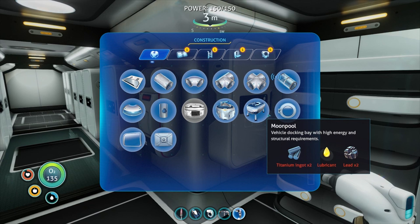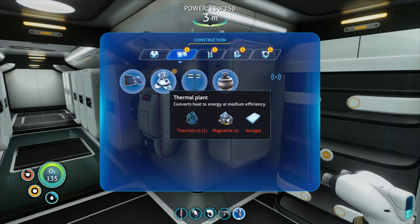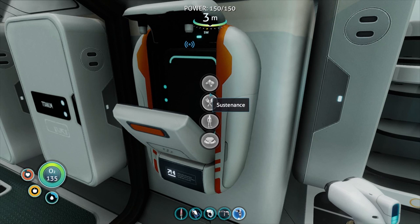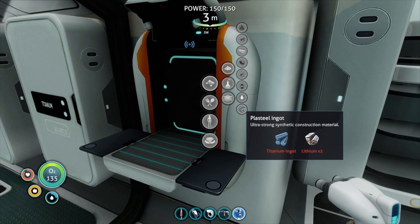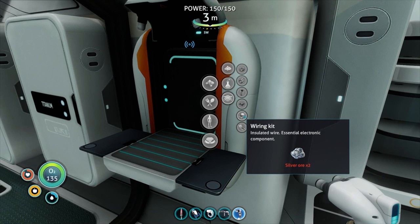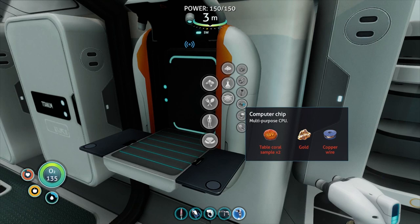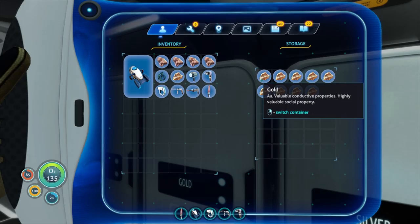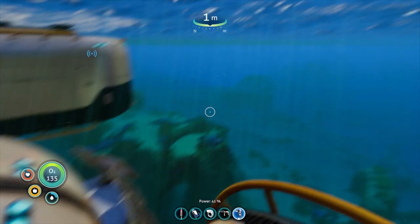What else do we have that's new? Scanner room. We'll want to get this multi-purpose room for sure sometime soon. Thermal plant. Vehicle upgrade console — building the moonpool. Computer, copper wire, titanium times three. So we're going to need copper wire — should be here somewhere. Here it is, so two ore. Where's our computer? We need four copper, one gold, two table coral. Find some table coral, which is right here.